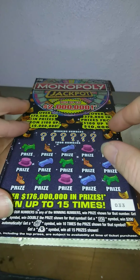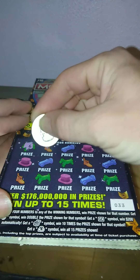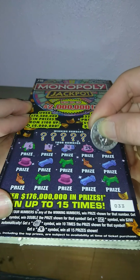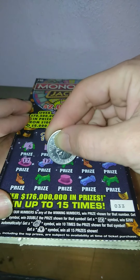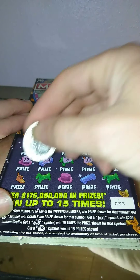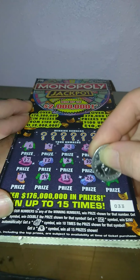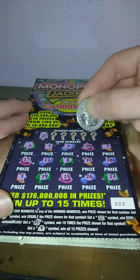Let's see what we can do on ticket 33. Numbers are: 6, 5, 4, 24, 3, 17, 12, 8, 10, 18, number one, 19, 14, 26, and 23. No symbols.